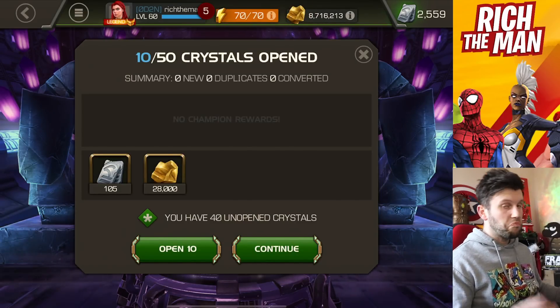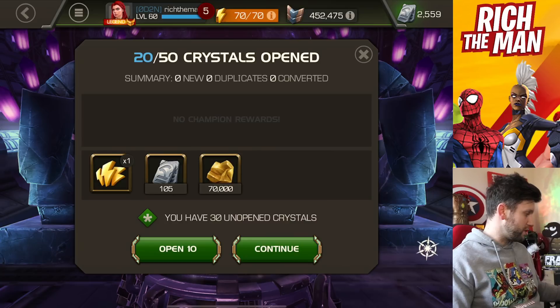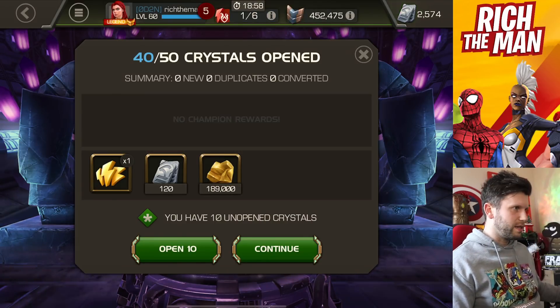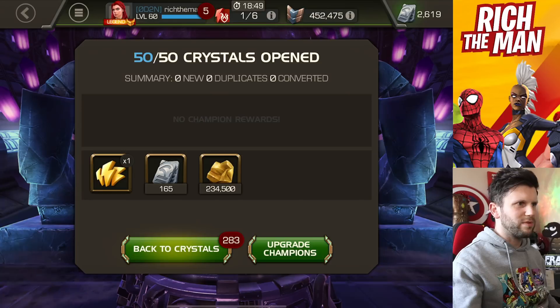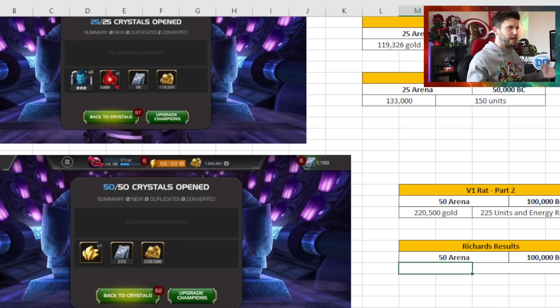105 units - that's a very good start off of 10. Going again - still 105, got that energy refill which is nice. Popping the next 10 - 20 more left, 120 - it's about the same. Come on, we need more units. First lot were great, then after that it's terrible. I think I've lucked out on units. In comparison, v1 Rat's second open is a lot better. I got 204,500 gold against their 220,000, and 165 units - lower. We're actually about the same when you compare the first and second ones together.